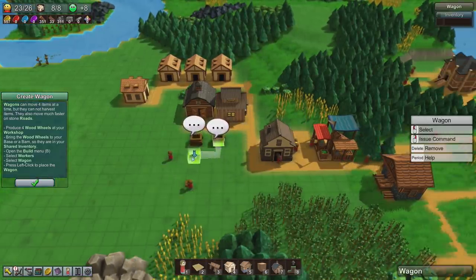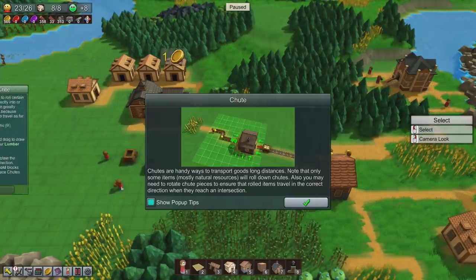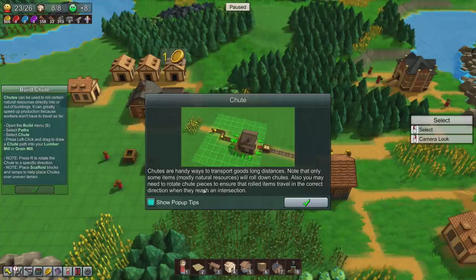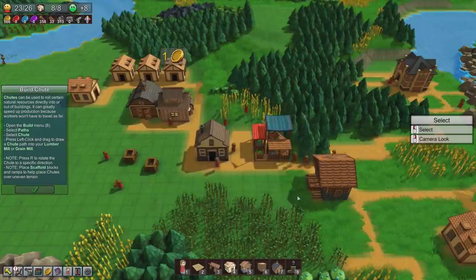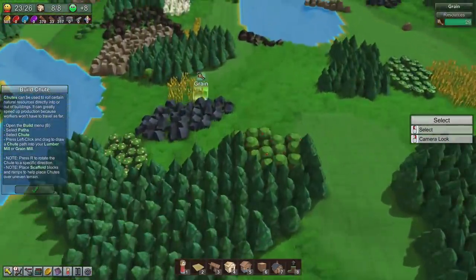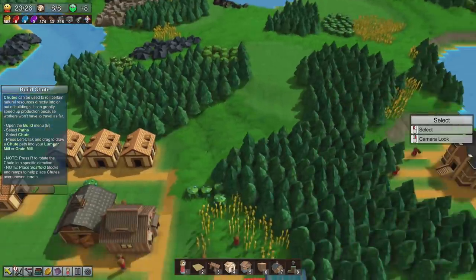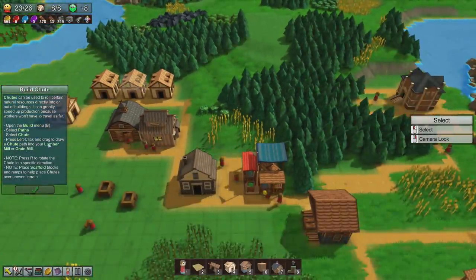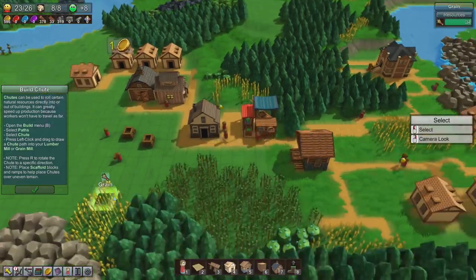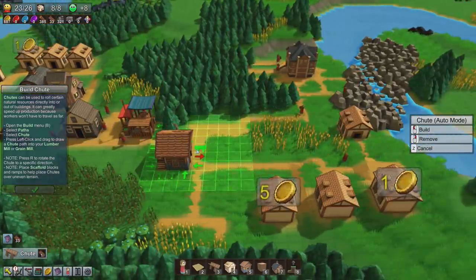These wagons can move things between places but that is it. Do I have a lot of something I need to move? A chute — chutes are a handy way to transport goods long distances. Chutes can be used to roll certain resources directly into or out of buildings and can greatly speed up production because workers won't have to travel so far. Left click and drag to draw a chute path to a lumber mill or grain mill. So a lumber mill is this and you have an input here — let's just put it like that.